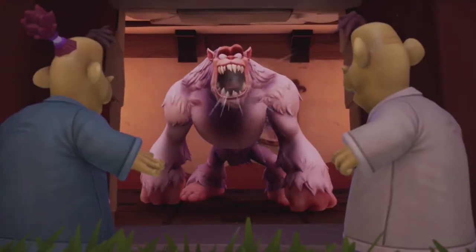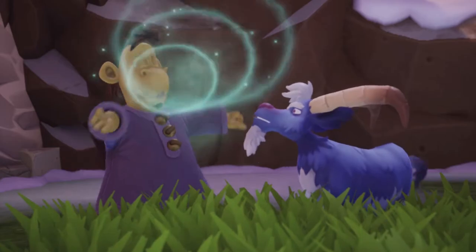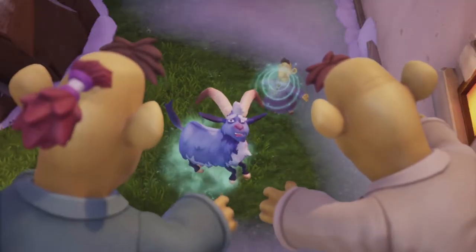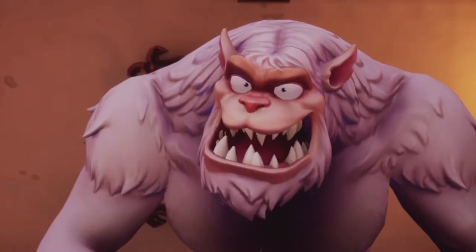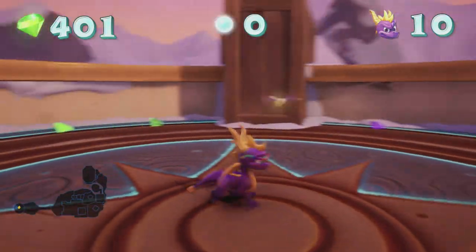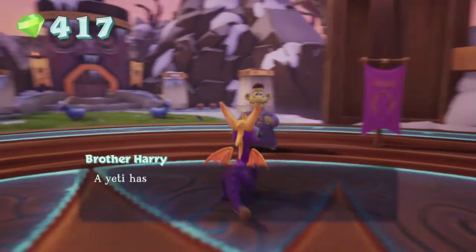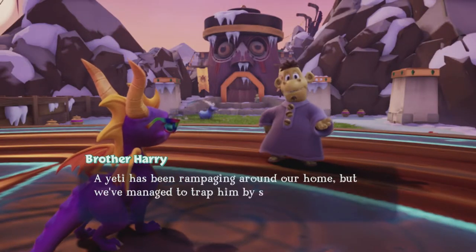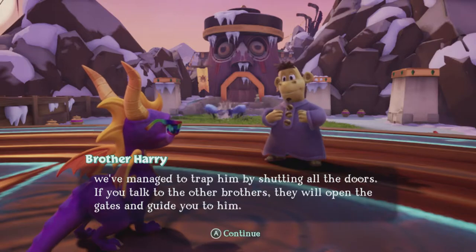We got a big growly fellow, we got a goat — a flying goat. Are they going to feed a goat to that guy? Oh I see, they fed the other guy to that guy, not the goat. A guy is dead now. Okay, I don't know if we can do this level all in one go — I'm guessing we'll have to come back based on the pattern so far. He has been rampaging around our home. That was a yeti! To trap him by shutting all the doors, if you talk to the other brothers they will open the gates and guide you to him.